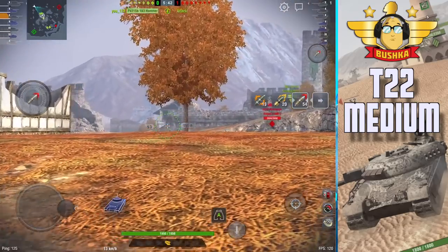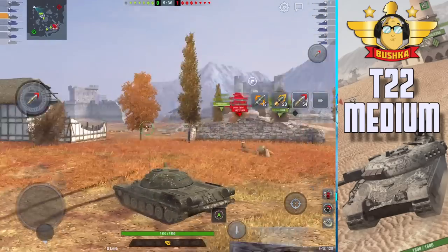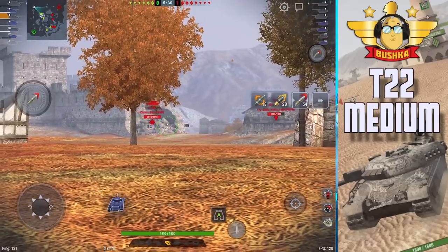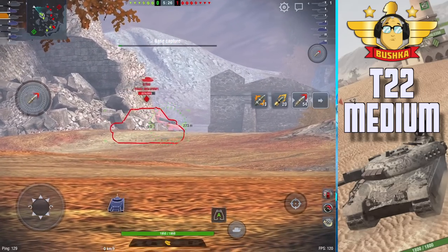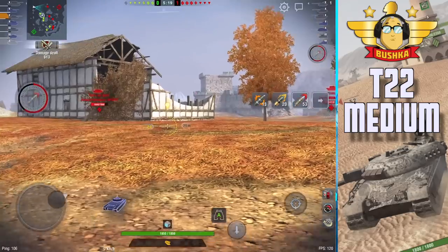It still does exactly what was written on the box all those years ago. Shell velocity is about middle of the pack at 1,000 meters per second — pretty good, not crazy. I think it's 1,500 on a 60TP or something. But it delivers its payload in the same reliable method.